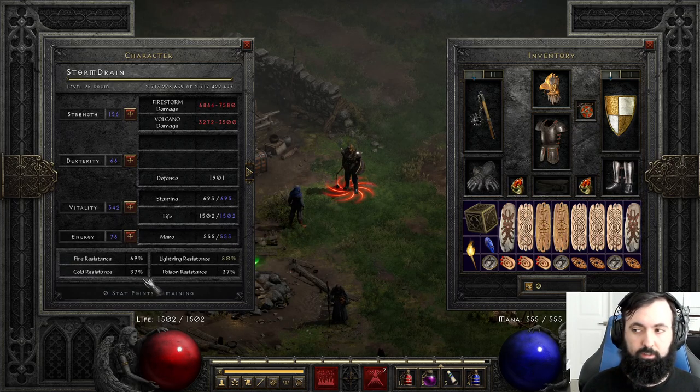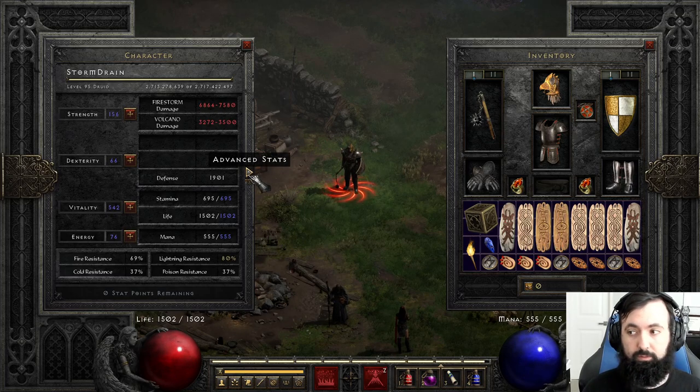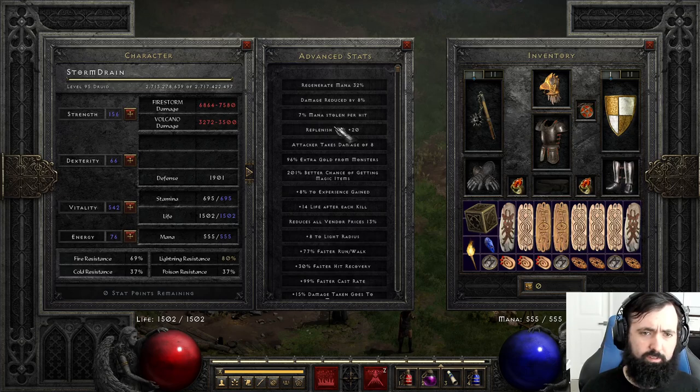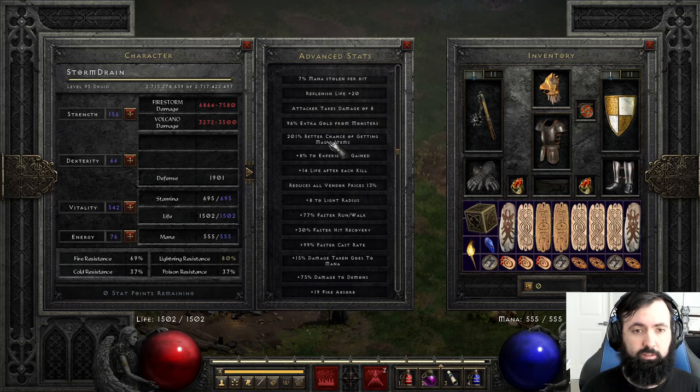In general, you just want decent res on Hardcore — you're going to definitely want max res. It's very important to stack as much res as possible, even beyond the maximums if you can. We also have damage reduction from the Enigma. You don't need a ton of damage reduction unless you're playing Hardcore — it just depends on the situation.